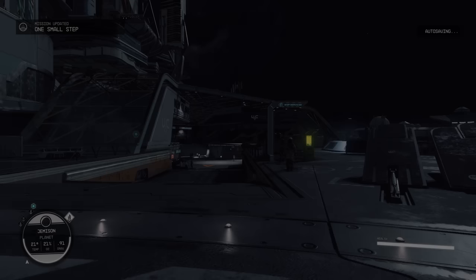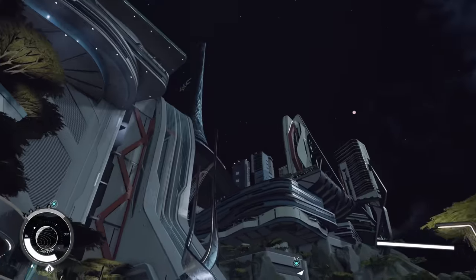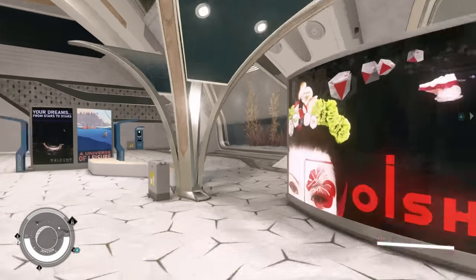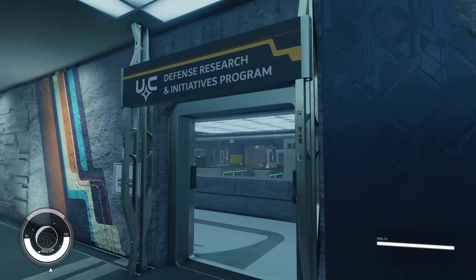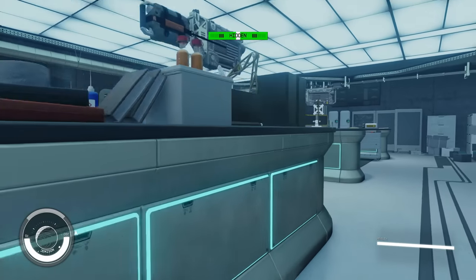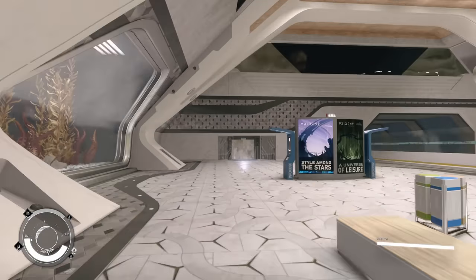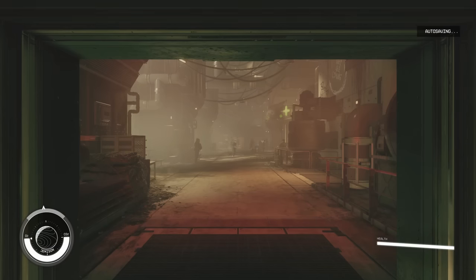If you're not above thievery, there are a couple of spots I like to go to in New Atlantis to steal some gear to either sell or use right off. First is the MAST building, which you can travel to via the New Atlantis transit, and take the elevator on the far left side of the station to the defense research floor. Here in the R&D lab, there are numerous weapon cases to take from, with a small chance of these being rare, epic, or legendary. After getting all you can from here, you can immediately take the lift down to the NAT station.